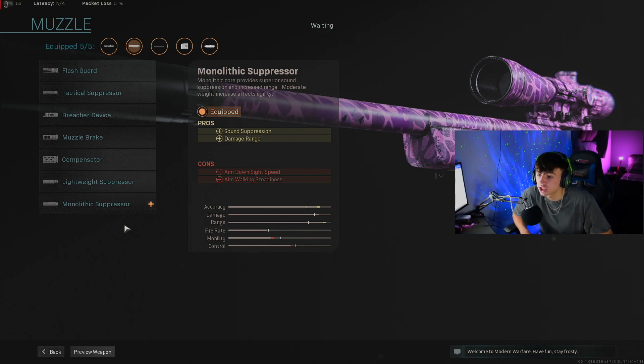For the muzzle we go for the Monolithic Suppressor — I run it on all my guns. It takes you off the radar when you're shooting, which is obviously great with a sniper. You might be on top of a building or holding down a certain area towards the end of the zones, and you don't want to be appearing on people's radar because they'll know exactly where they're being shot from, avoid your shots, or run up on you from behind.